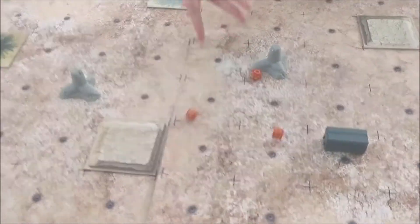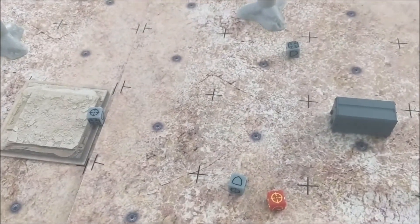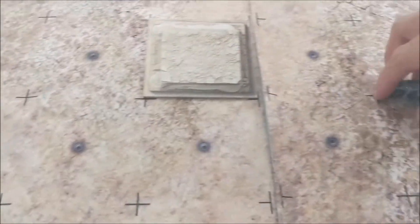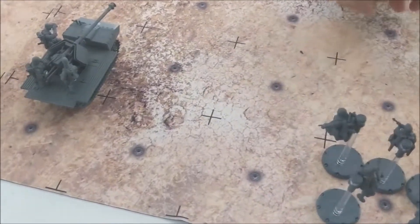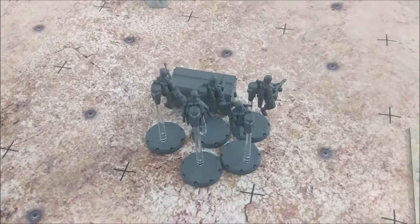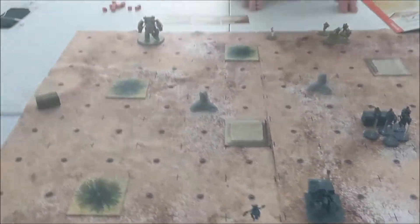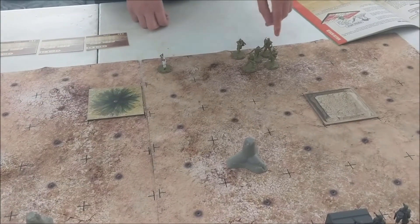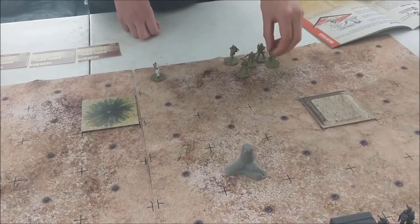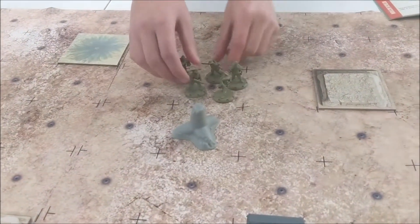This is Turn 1. We roll off - you go first. I have one symbol and one target which allows me to go first. The first thing I'm going to do is move my rocket troops to this square right here - three squares away to this ammo crate - and then do a nothing action. It's your turn. I'm going to move my Spetsnaz their standard 2 squares, and then they're going to do nothing.